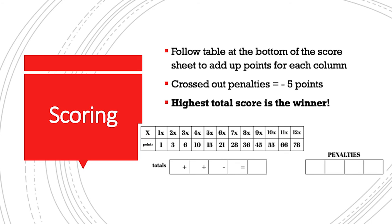Beneath the three columns is a table indicating how many points are awarded for how many crosses within each column, including any locks marked with a cross. Each crossed-out penalty is worth minus five points. Enter your points for the three columns and the minus points for any penalties in the appropriate fields at the bottom of the score sheet. The player with the highest total score is the winner.